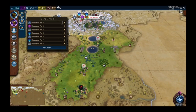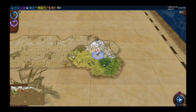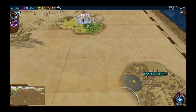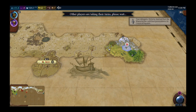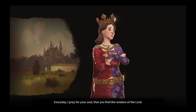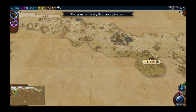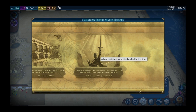That looks like a science city-state — that's where Egypt is getting all her science from, she must be suzerain of it. Poland's missionary activity noted. And we got Hercules!